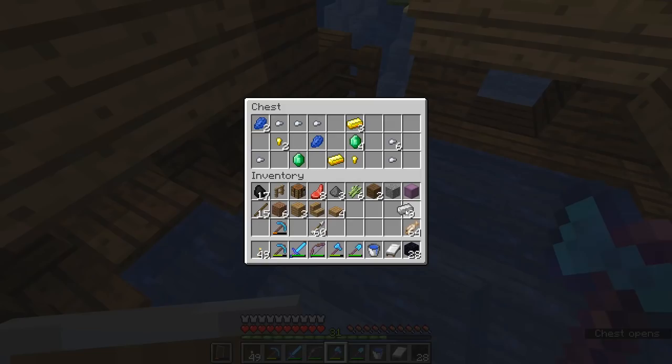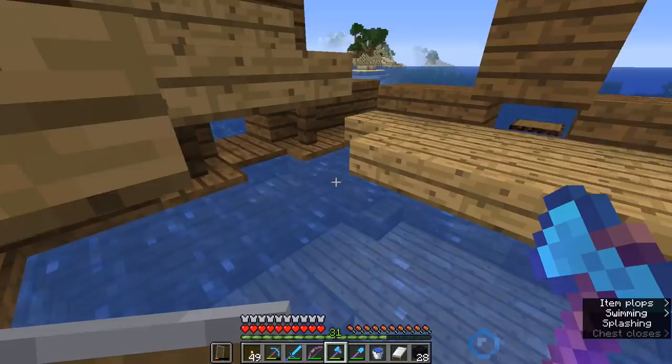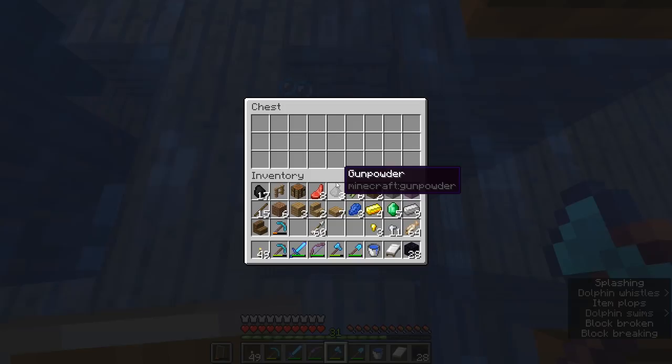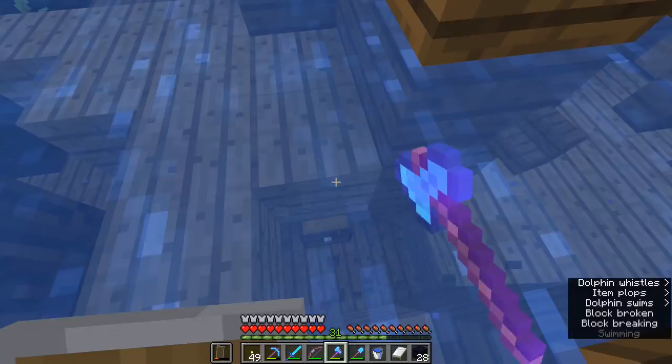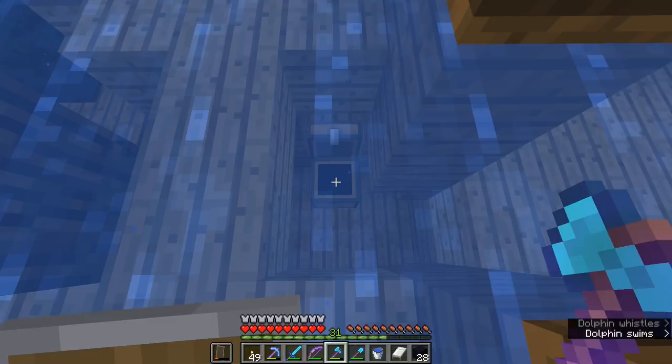A little bit of extra iron, a few emeralds - those are good, we can trade with those if we go back to that village. Let's grab the rest of this as well. Chances are there will be another couple of loot chests hidden in the lower levels of this shipwreck. We found another one - this is going to generate a map for us. We even have a few books, a clock, and some paper that we could trade as well.